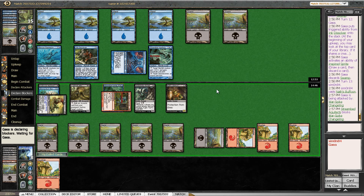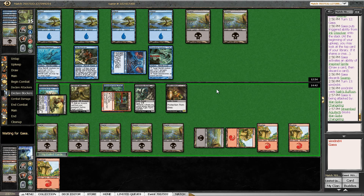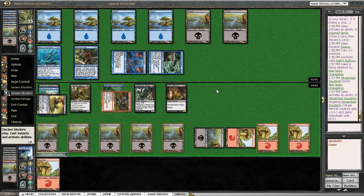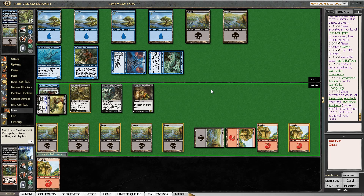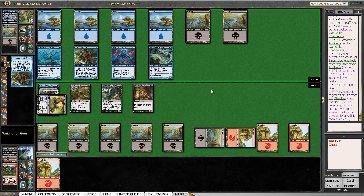My opponent blocks — that's fine. So now the Changeling goes into the graveyard. That's fine, and I get to activate the Elite again, which is what I wanted. So I do need to hold it up for defense this turn. But I can kill the Inspired Sprite.